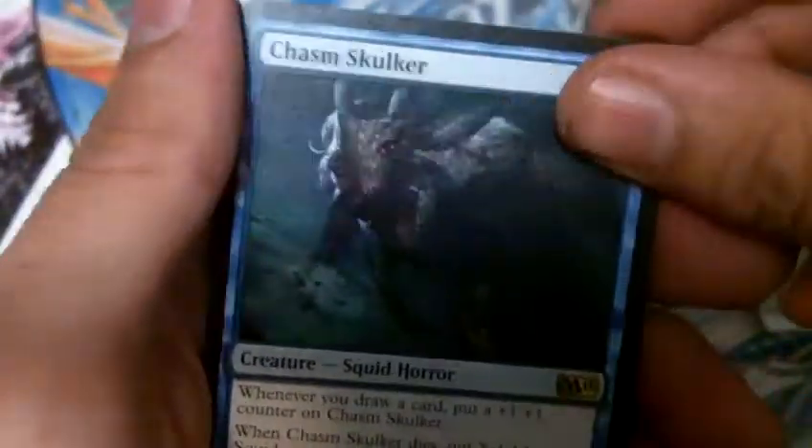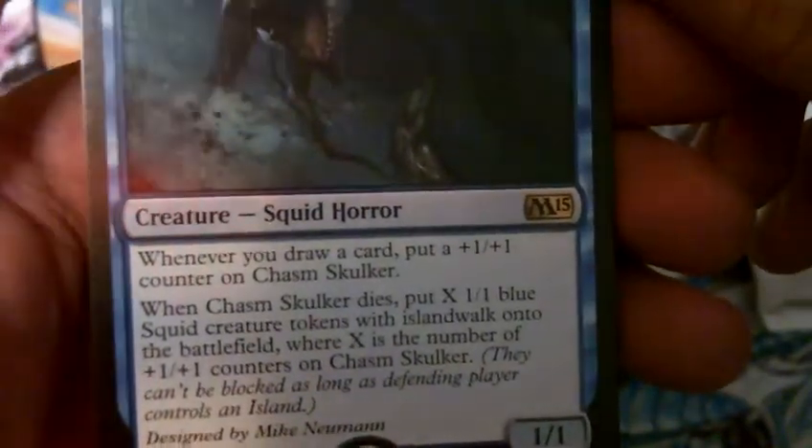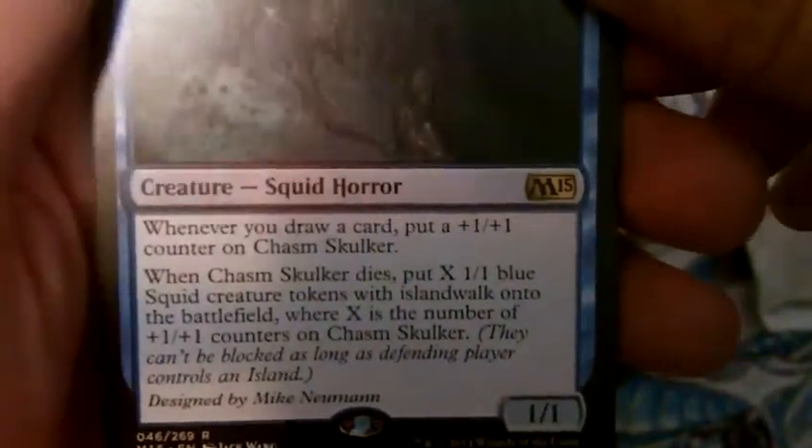Nothing really impressive here. Chasm Stalker is a 1/1 for three, a Squid Horror. Whenever you draw a card, put a +1/+1 counter on it. Whenever it dies, put X 1/1 blue Squid Islandwalk tokens onto the battlefield, where X is the number of +1/+1 counters that were on it — so not bad. And we have a foil Forest and a regular Forest.